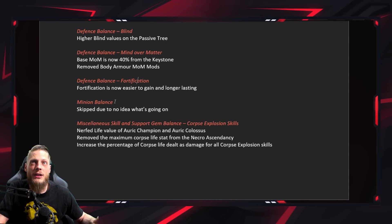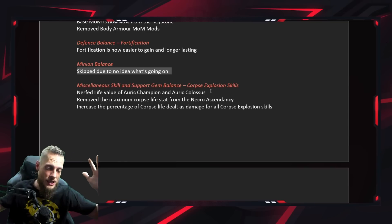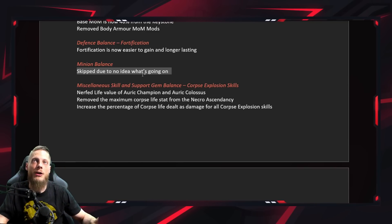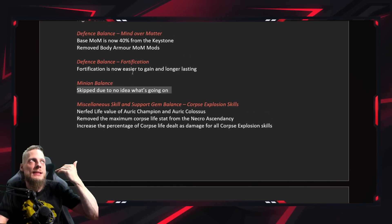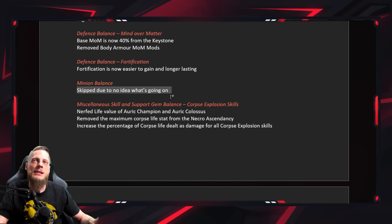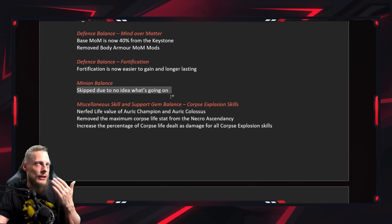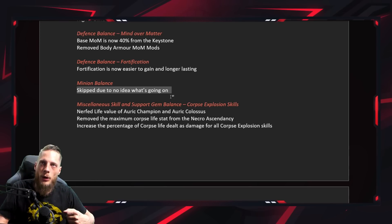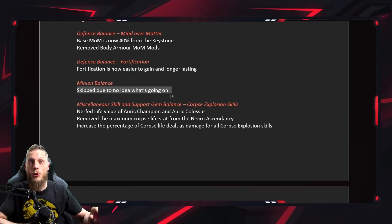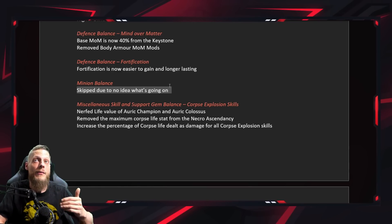Fortification is now easier to gain and longer lasting. For minion balance, I skipped most of the details since I don't play minion builds. There's a large list of changes to minion life, resistance, etc. They also added an actual minion-focused shield. If you're a minion player, there are content creators focused on that who will give you a better breakdown of what all these changes mean.